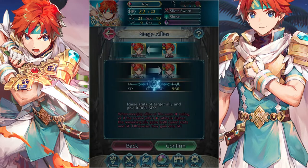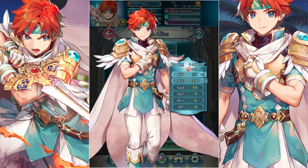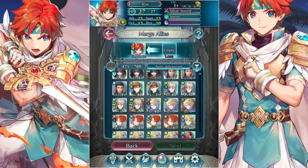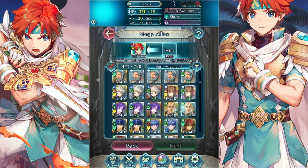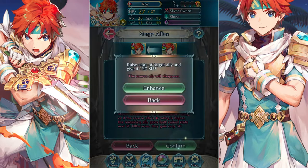I ended up merging onto my plus Defense Roy because Roy has a Super Boon in Defense. That's perfect because it boosts BST in Arena — it just gives him that extra plus Defense stat. And Roy tends to be more tanky on the red side, so making him plus Defense really balances that out.